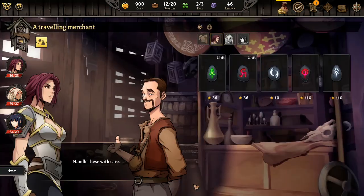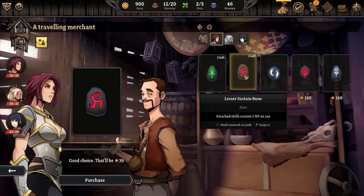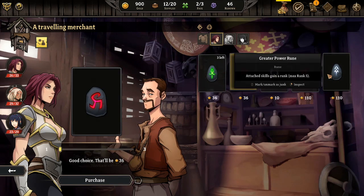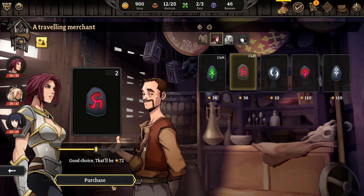What's this guy got going on? Oh, he's a Rune Merchant. Attached skills recover 2 HP on use. Oh whoa! I'll take that - I'll take two of those, actually.